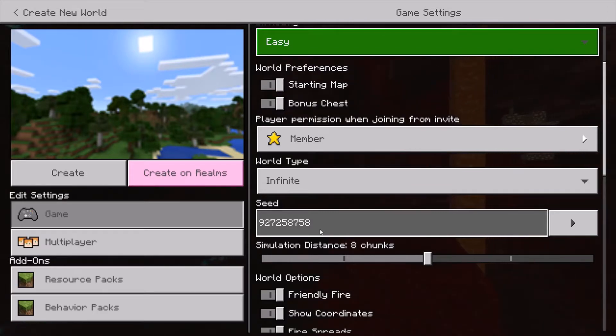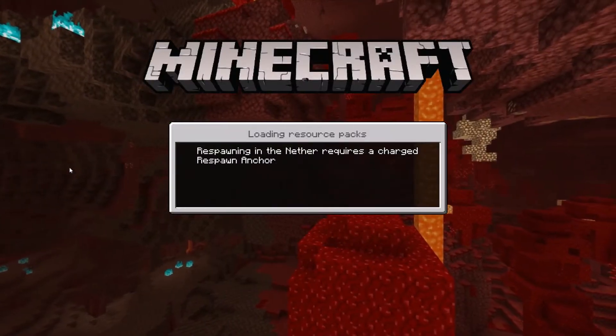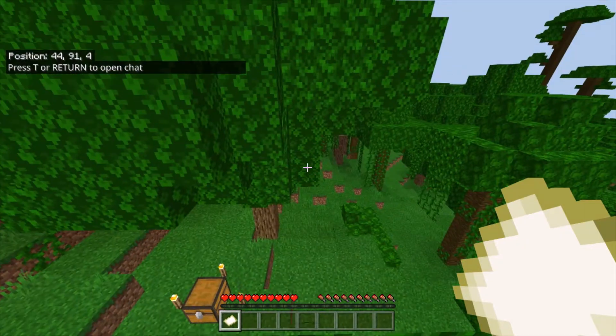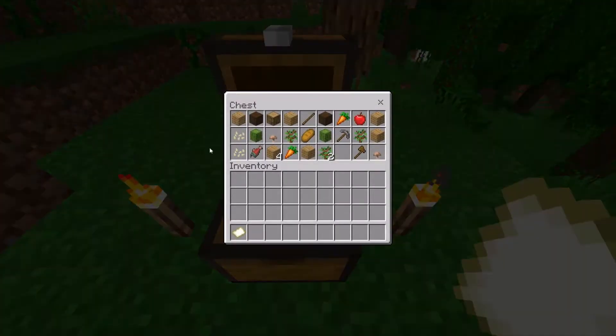Once you type those numbers into the seed field, you can go ahead and create the Minecraft world, and as soon as you load in, you'll notice that you're in a jungle, and you can go ahead and grab everything out of the bonus chest.